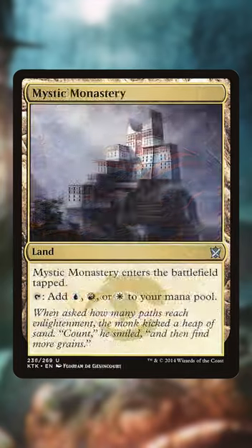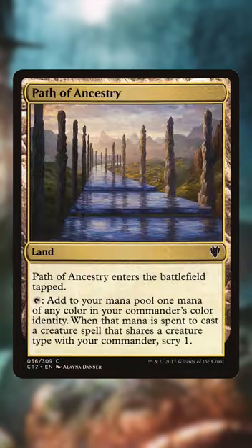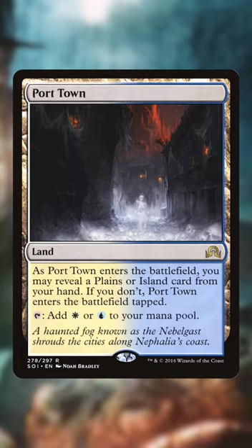We get to play all four tapped tri-lands, Command Tower, Exotic Orchard, Path of Ancestry, and Power Depot, along with three BFC lands and four reveal lands to go along with them.